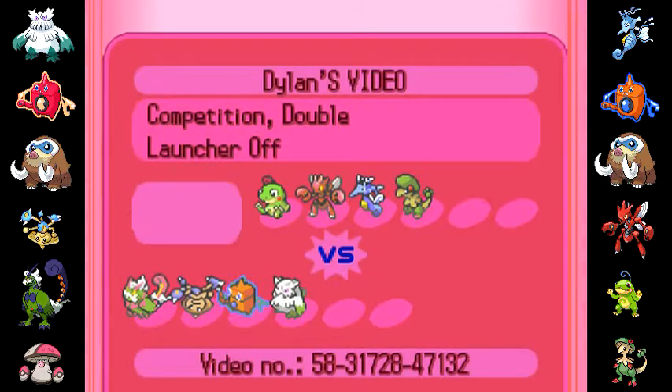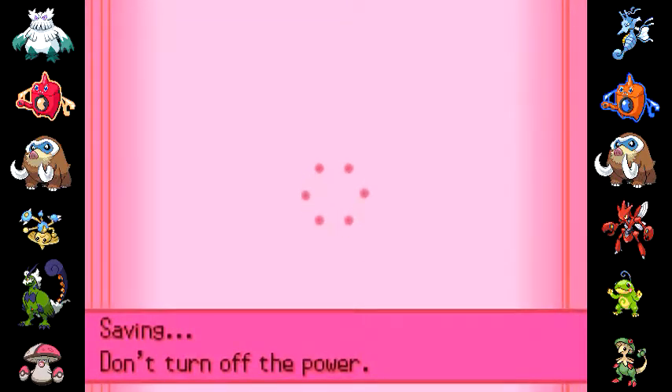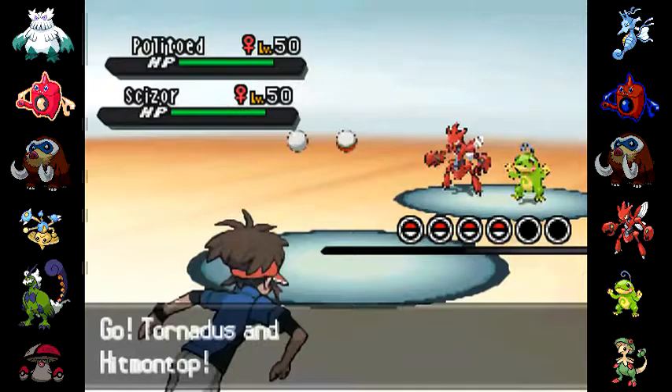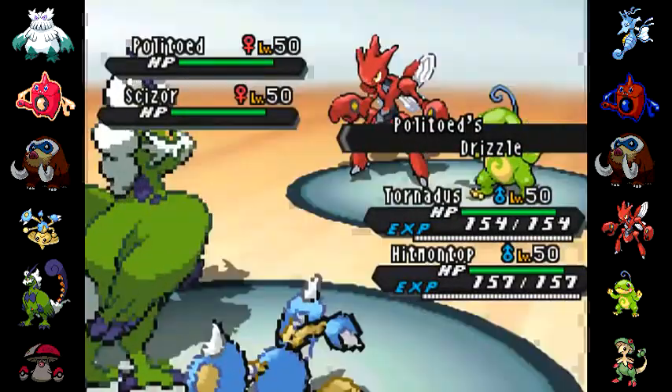Welcome to round two of the VGC Diaries. This is again the Autumn Regionals in Philadelphia and my opponent has a rain team. Based on how I've been using this team on Pokémon Showdown, rain teams really quite often demolish me. But the key is take out the rain inducer first and then bring in Abomasnow.